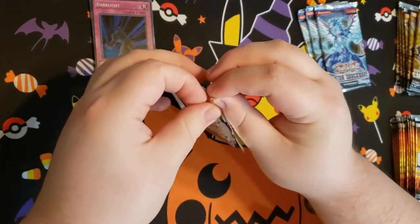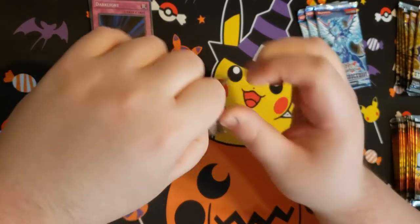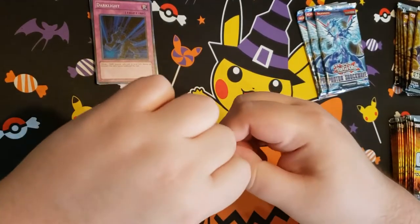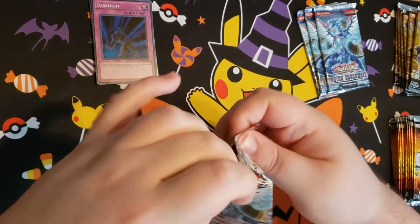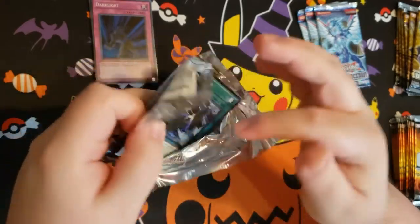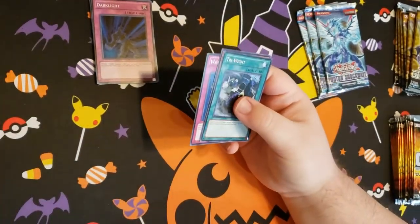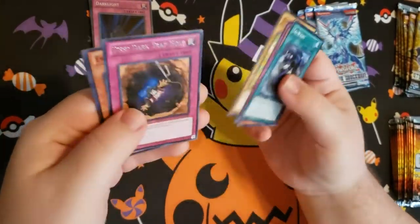Jump right into the next one, shall we? Whoa, what is this? Am I weak? Wait a second here. You need me to open it for you? Jesus. This is definitely a different pack — I ain't used to this. I don't have the man strength for this. 20, 50 — yeah, this is no pack. There's 50 on that defense.